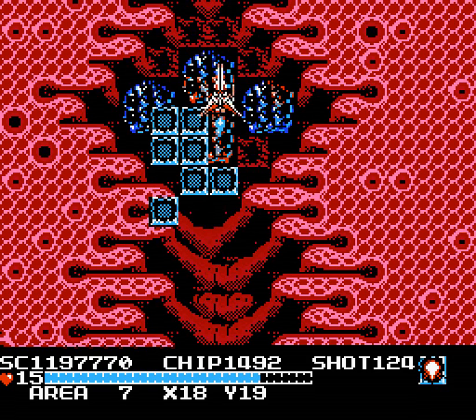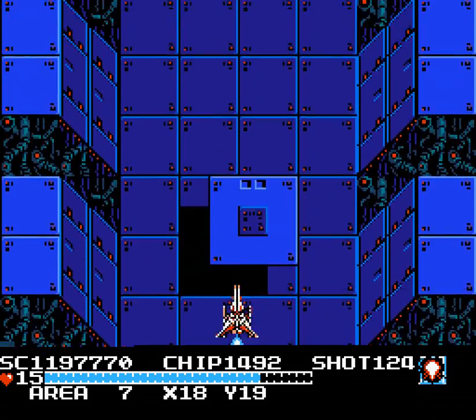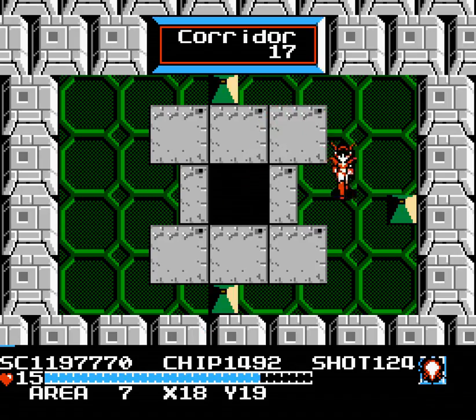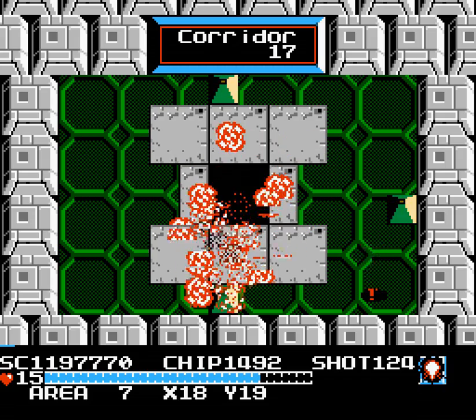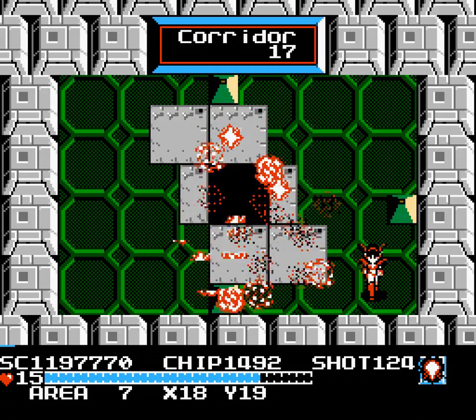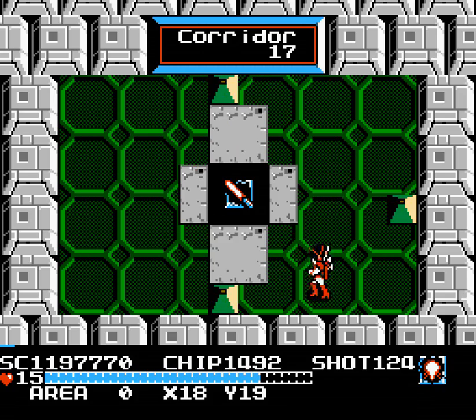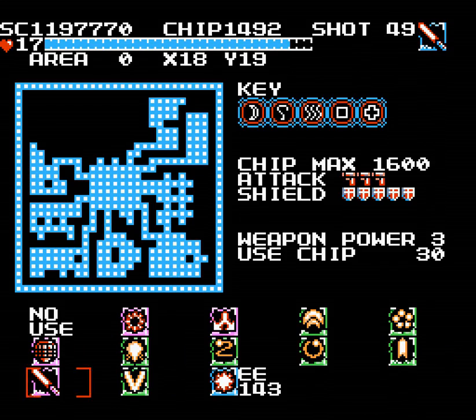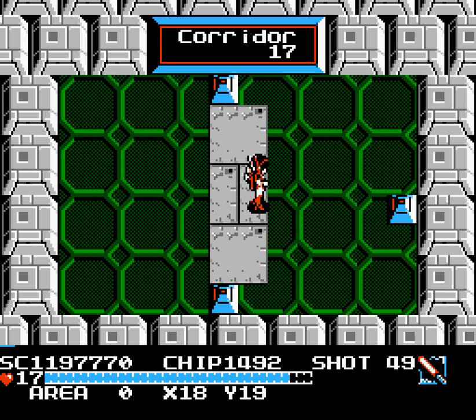Overall it's a very easy corridor. They just kind of throw that new enemy in there just to mess with you. But our reward for defeating that corridor is gonna be a very useful one - we get to upgrade our saber. So now it uses 30 chips, but look at the size of it. Pretty good thing there.